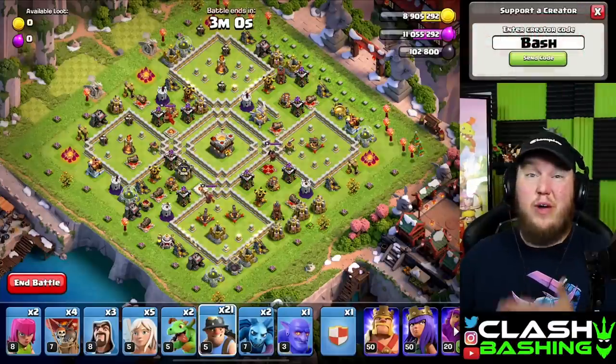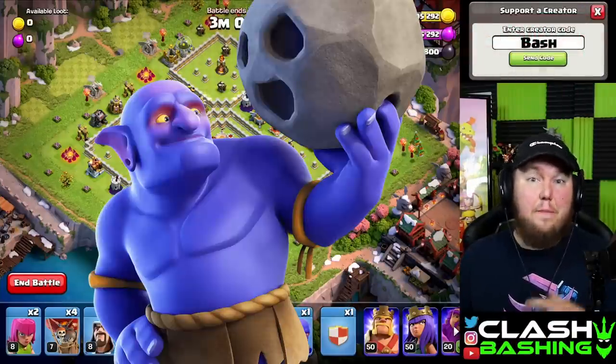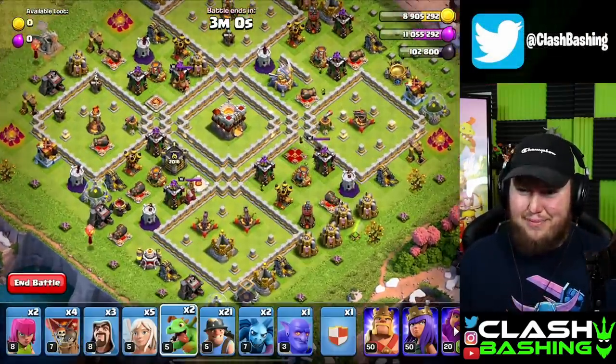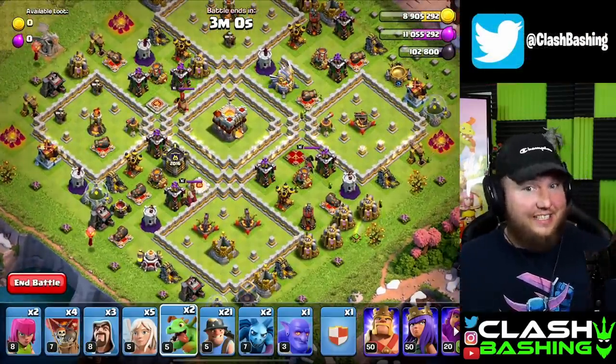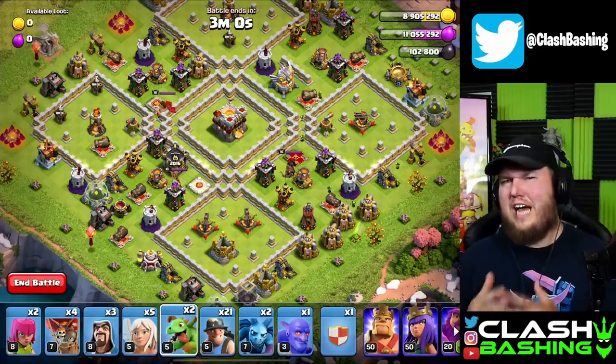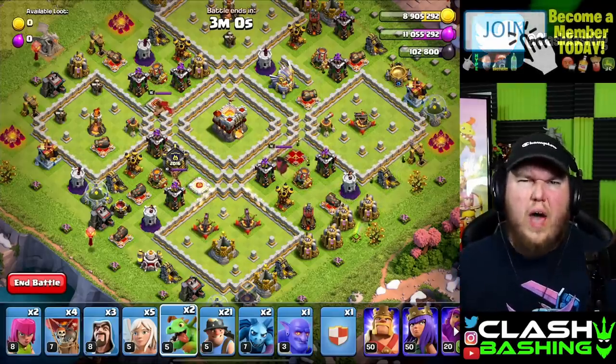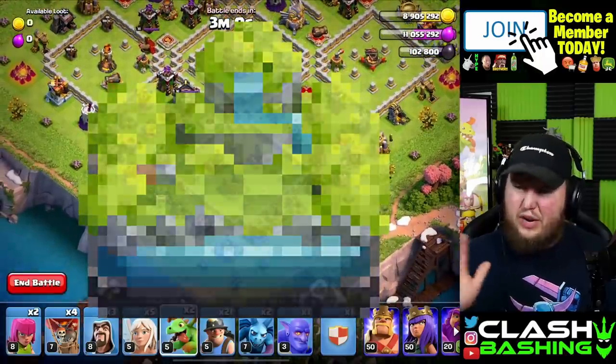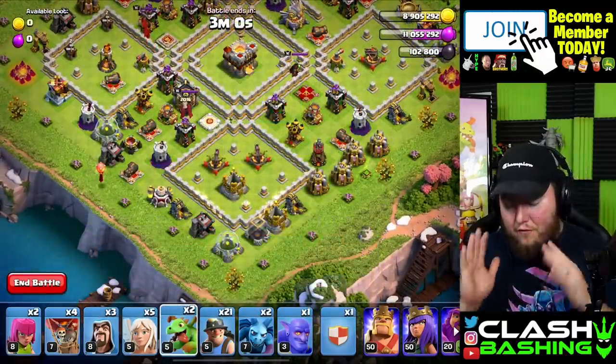In 2016 we actually got the Miners, the Bowlers, and the Baby Dragons in Clash, but we also started to see the rise of the 5-box base. This is a pretty iconic base design that's still around today. I'm going to show you how to beat this challenge — we'll have swag troops left over so we'll definitely be getting that scenery. Stick around to the end of the video!